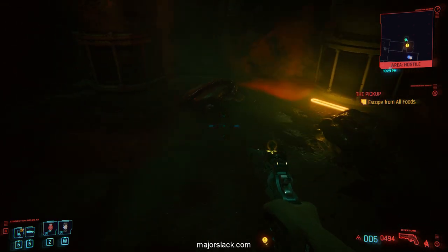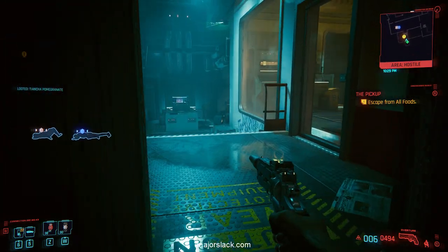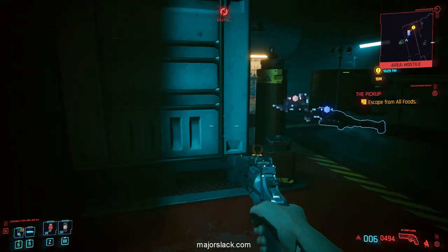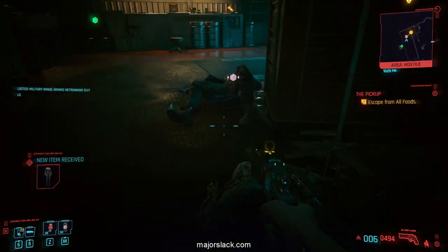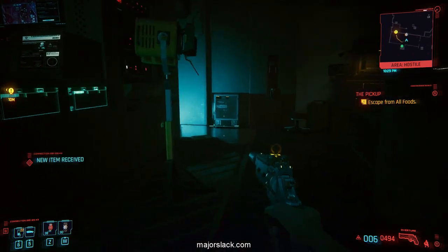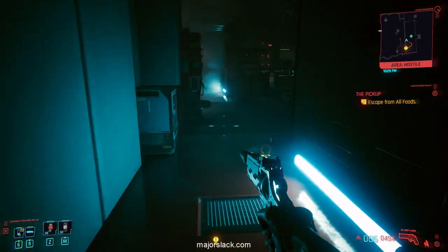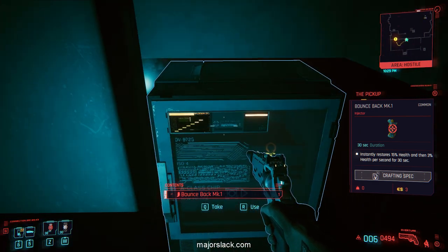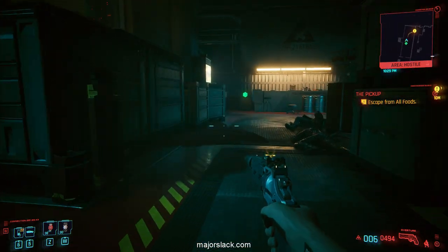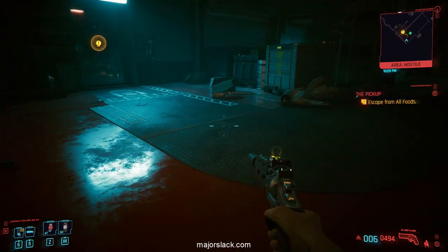Two choices: set off the charge, or disarm the charge. Disarm it and Brick goes free. Set it off and you get $5,000. Let's set off the charge — look at that $5,000 bounty. Done and done. Sorry Brick — you're worth more dead than alive. Look at the entrails — this is gross.